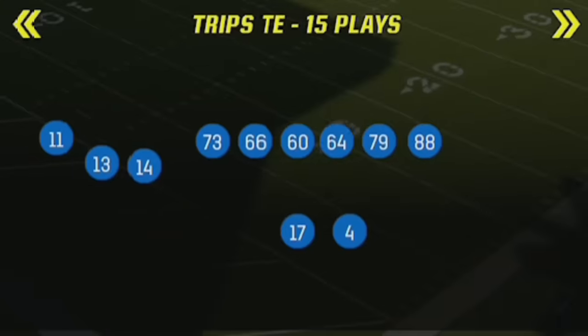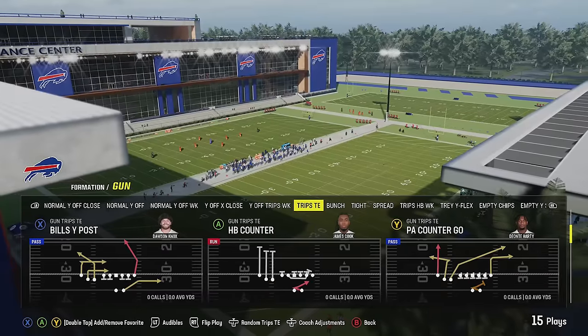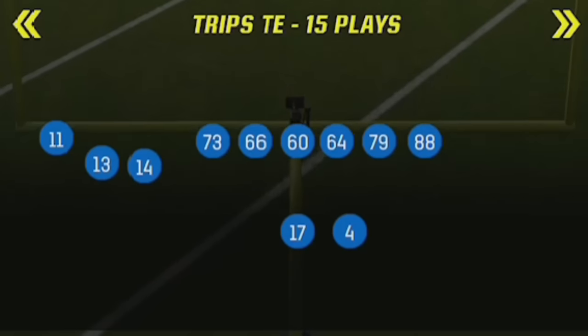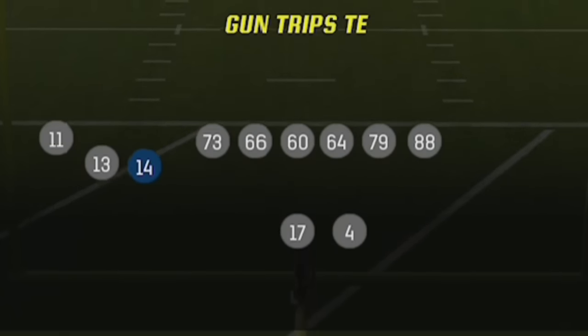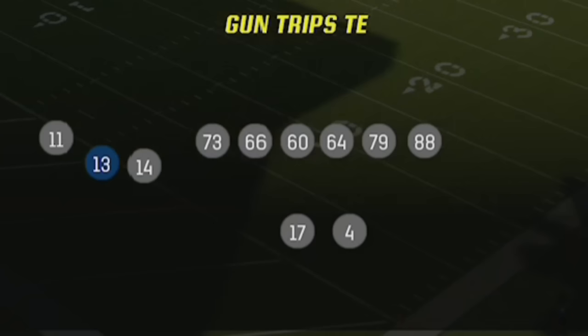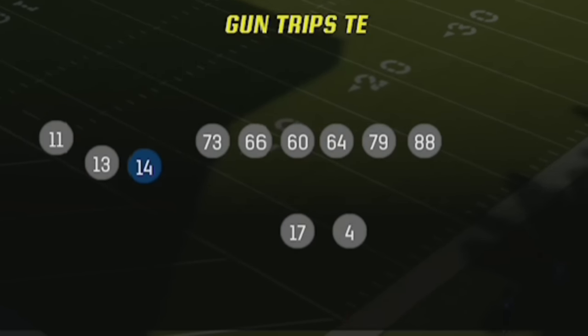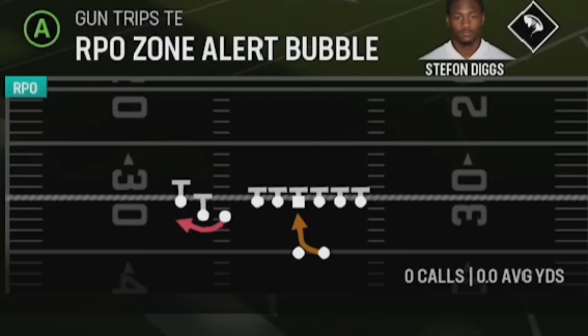The formation I'm going to be focusing on today is the Gun Trips TE. This is a very unique formation with unique route structures and concepts. As far as substitutions, I just want to make sure that my best or fastest receiver is in this spot, and my second best or second fastest is in this spot here, as these are really the two main routes on this formation. This formation also has a lot of really good running concepts, more than most shotgun formations.